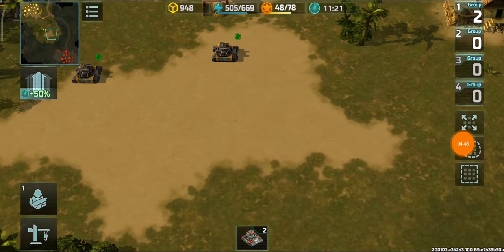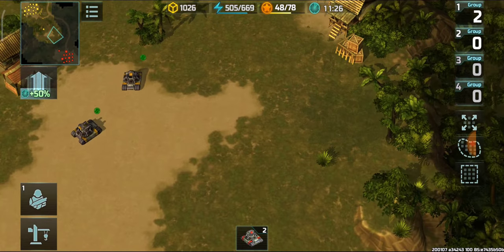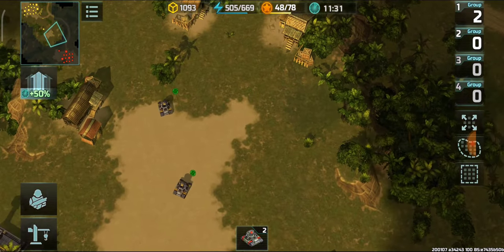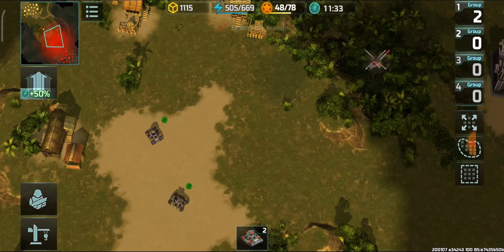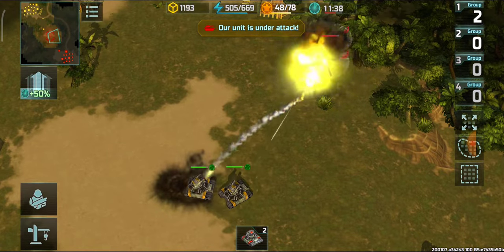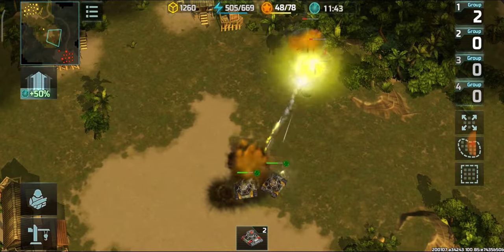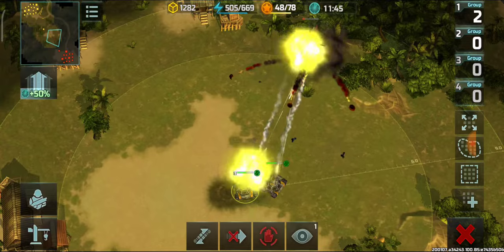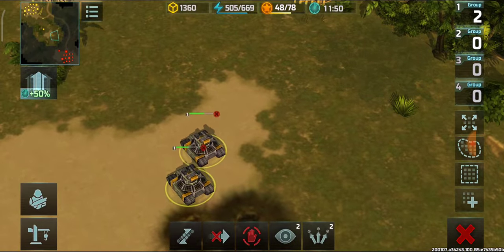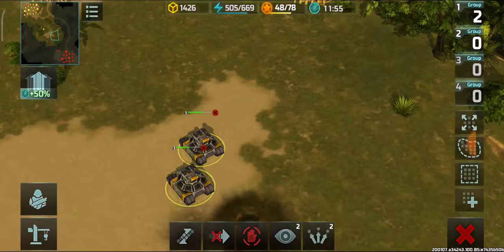Now we have two Porcupines versus two Dragonflies — we increased the number by one. The Dragonflies are coming, and both focused on a single Porcupine — the one on the left side is being targeted. Both Porcupines survived: one lost 35% HP and another lost about 45% HP.